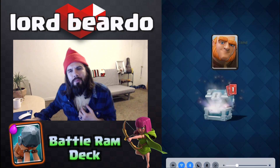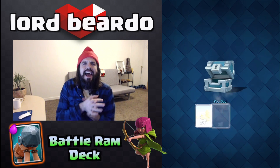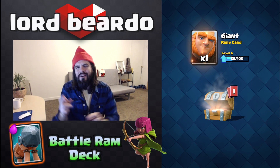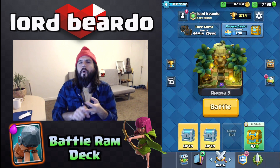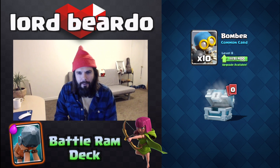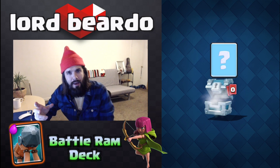What's up everybody, Lord Beardo coming at you with a brand new Clash Royale video and we got something special happening today. We have a brand new legendary chest inside the shop so we'll be opening that at the end of the episode — fingers crossed. I need the Log, the Princess, or the Miner. Those are the three cards we could also get, including the Electric Wizard, and I'm most excited about those. We're gonna be messing around with the Battle Ram today.